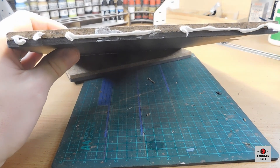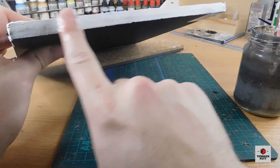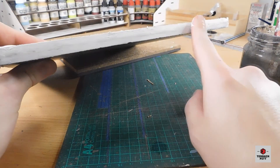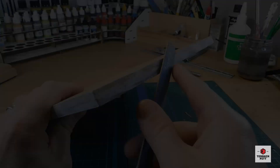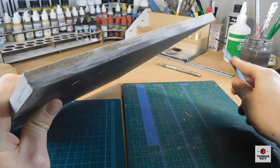Next I seal the gap between the foam board and the cork tile using no more nails gap filler, cleaning up and smoothing it out with water. Once it's dry I sand it down to make sure that the surface is even.